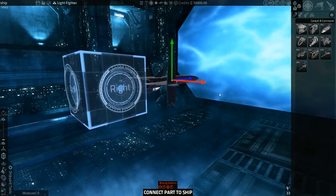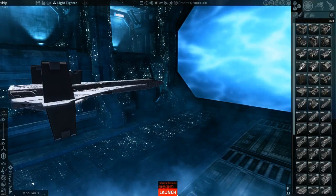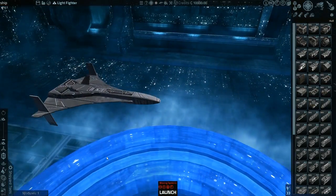So I connected a part to the ship, and now I have that. That's just a cockpit. It looks like a complete ship! It looks like a complete ship, but that's just a cockpit and command module — C&C modules.